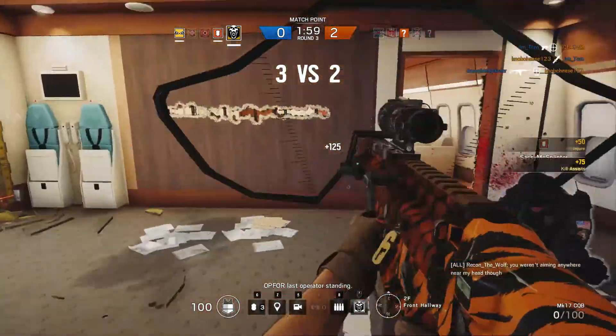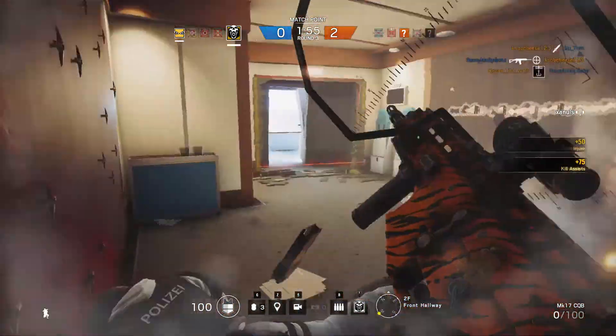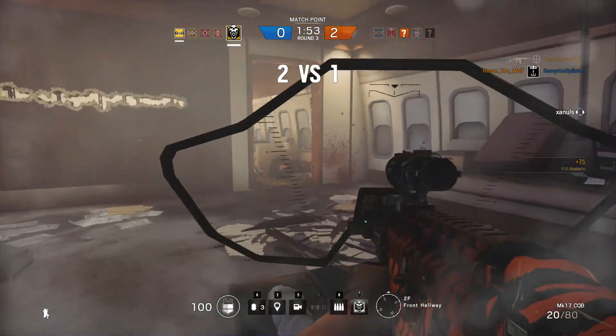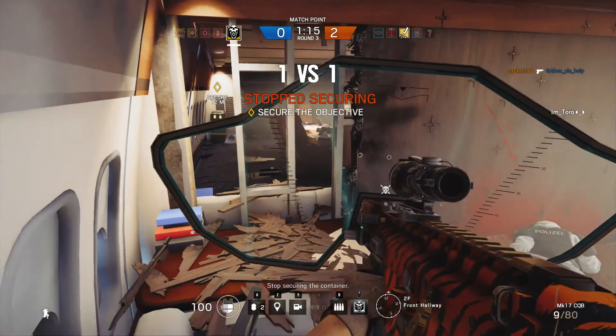The Scar H is great to use, especially with a foregrip, because it has very controllable recoil and still does great damage. His secondary weapon is the Desert Eagle, which just feels great to use and I get plenty of kills using that as well.